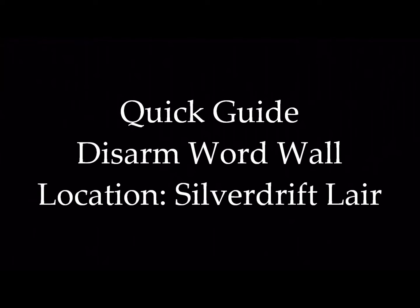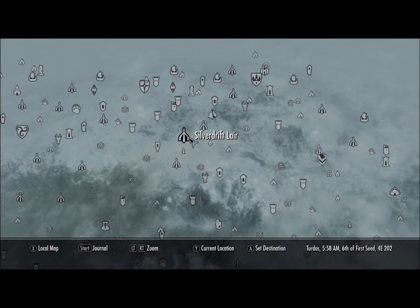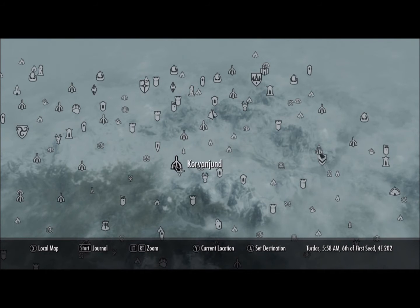What's up guys? This is going to be a quick guide to get through Silver Drift Lair and get you the Dragon Shout. A lot of people have had problems finding their way out of here, so I went there and showed all the traps, levers, chains, and all of that stuff. If you look from Winterhold, it's going to be right here — kind of southwest of it, and southeast of Dawnstar. Here's some locations on both sides that'll help you find it.